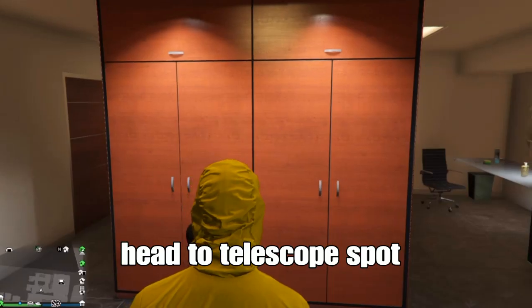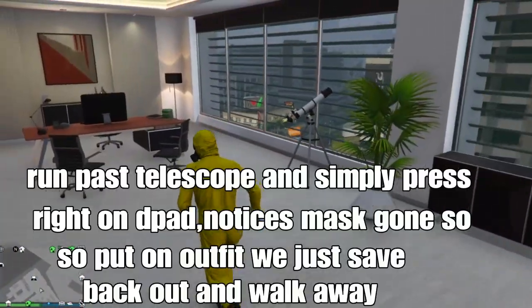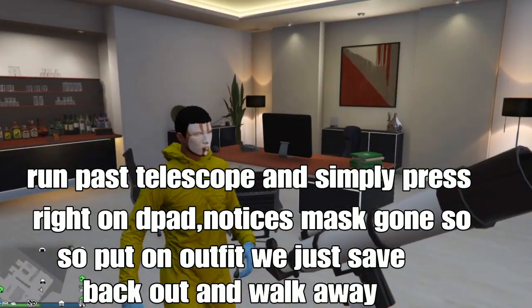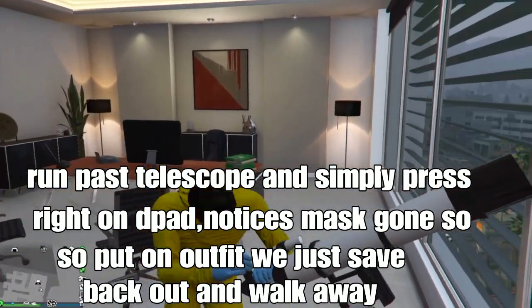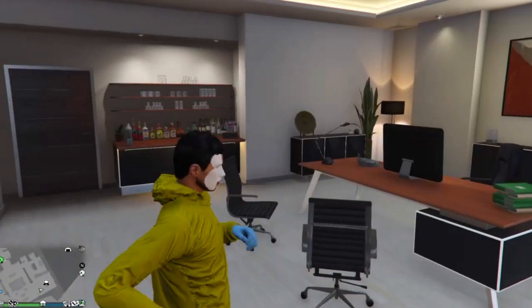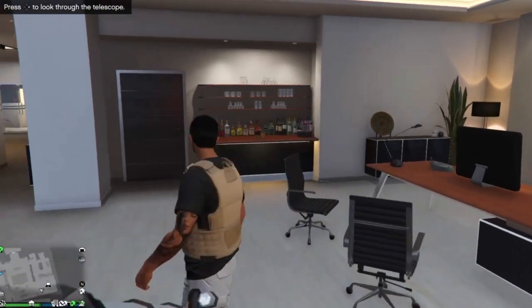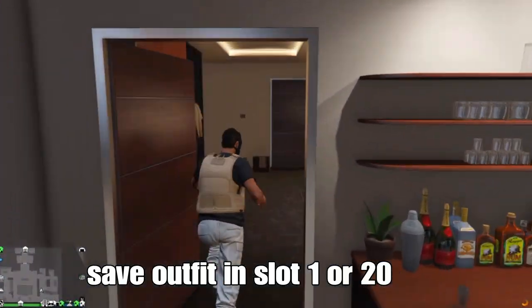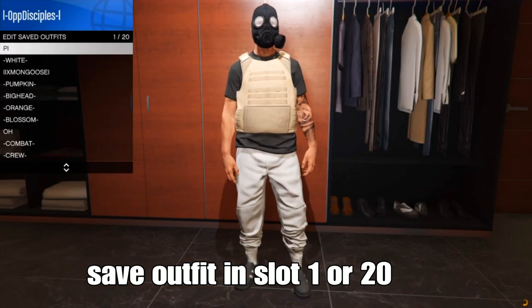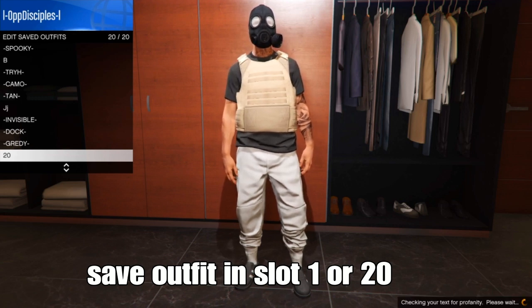Next, go to a telescope spot at your apartment or the beach - anywhere that has a telescope. Run past the telescope and press right on the d-pad. You'll notice the map is gone. Put on the outfit we just saved in slot 1 or slot 20, then back out and walk away. And boom - we got the chemical mask on the outfit.